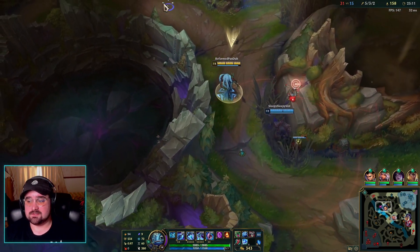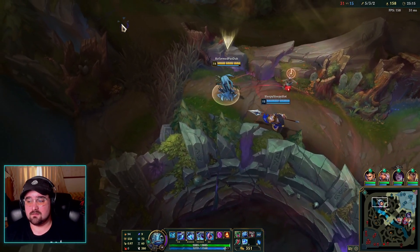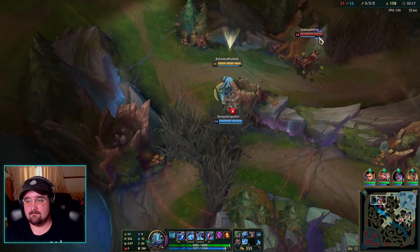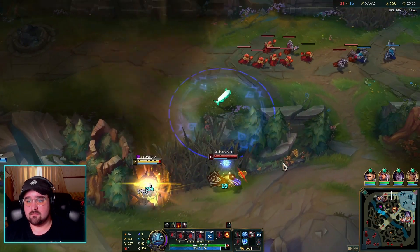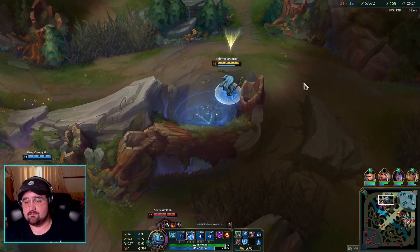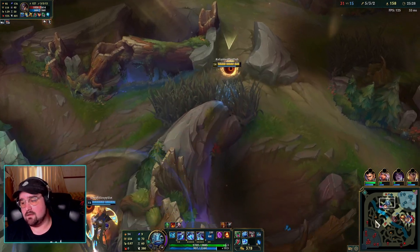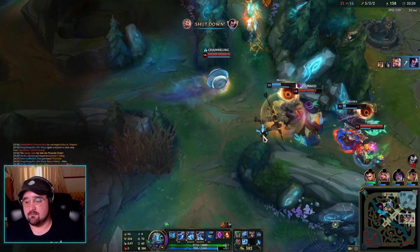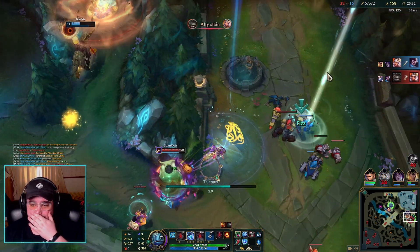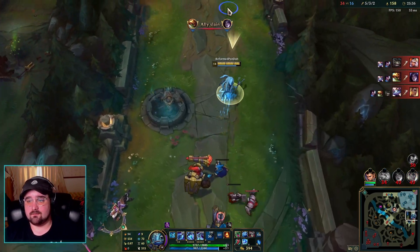Maybe we can pick off this TF — we can try, right? I'm just going to shark him. Okay, I missed him. He's going to flash — yep. They knocked him up. The ult wouldn't have knocked him back though. Well, that didn't work out. Run away.